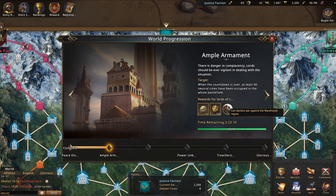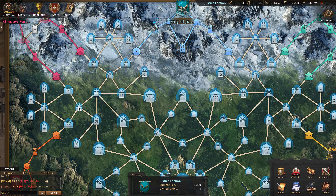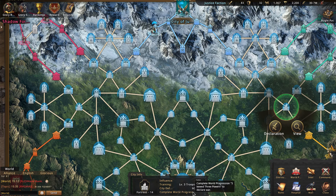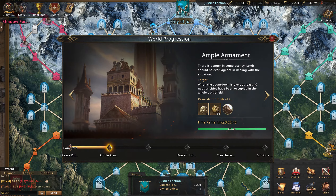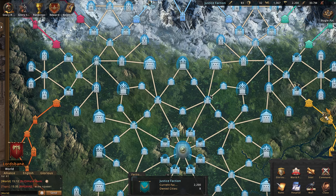You can now declare war against the warehouse region, which represents your gate and all of the different buffs you can get. The top fortress, as I like to call it, is not available until the Skewed Three Powers stage is done. If you look at the world, there's no Skewed Three Powers — I believe this is actually a hangover from the previous Glorious Battle and they just mean the Power Unbalanced stage. At that stage you can declare war against more neutral cities.